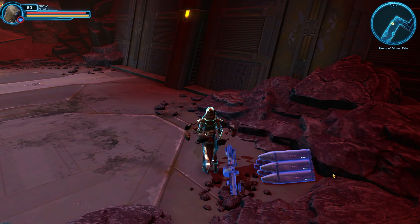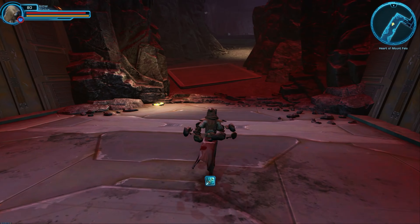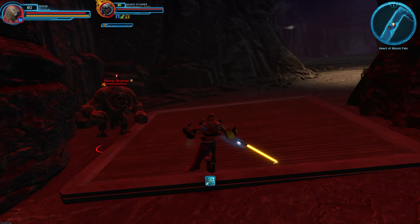You'll find some missiles past the small lava pool. Right click these to pick up a missile temporary ability.